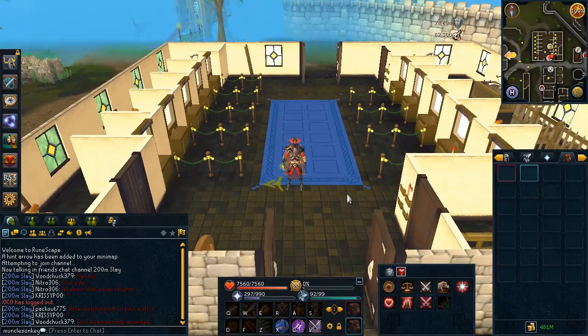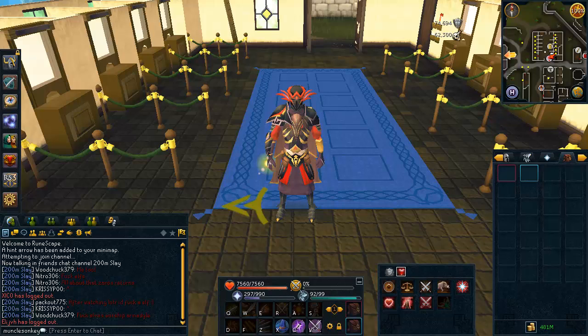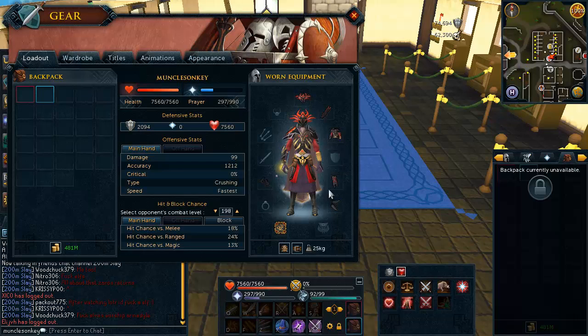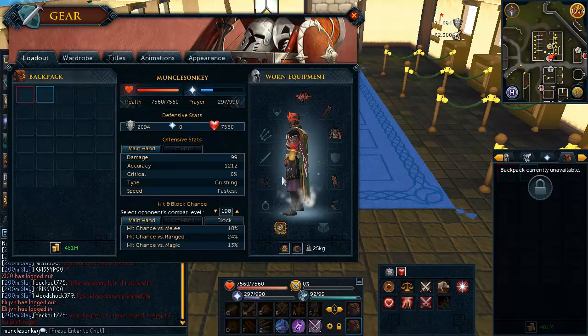So I have the Warpriest of Zamarak here, and I also have full Warpriest of Saradomin — I just like how this one looks a bit better. Looking at the stats of the Warpriest armor, you get 2,094 defense for the whole set and 7,560 life points for the whole set. This is actually not as good as, for example, Bandos armor or any of the level 70 God Wars dungeon armors. You might be thinking the defense on this is not great — so what is so good about this armor?